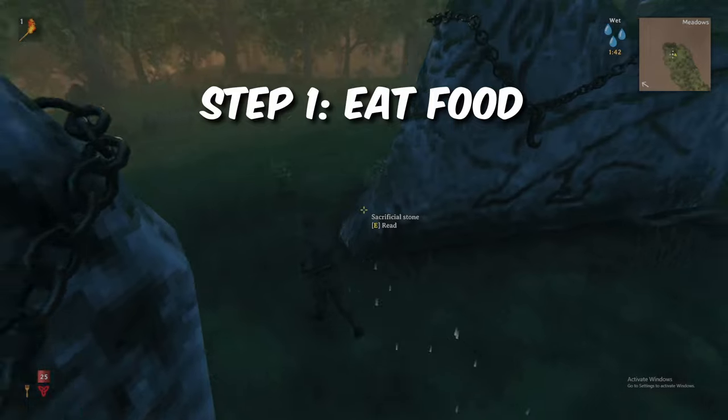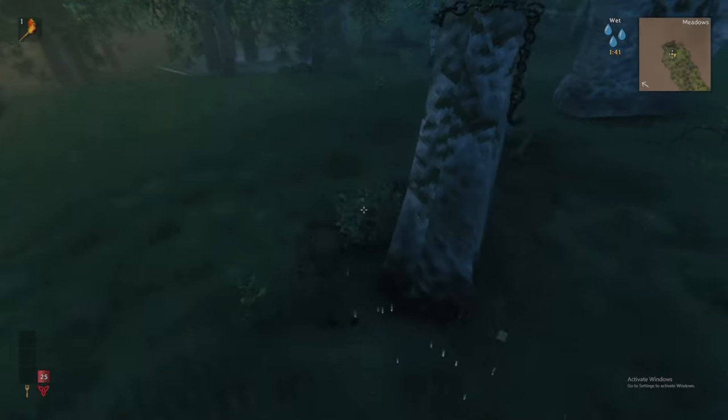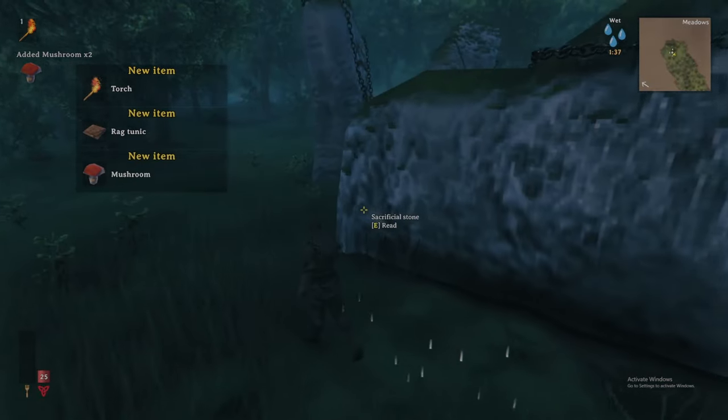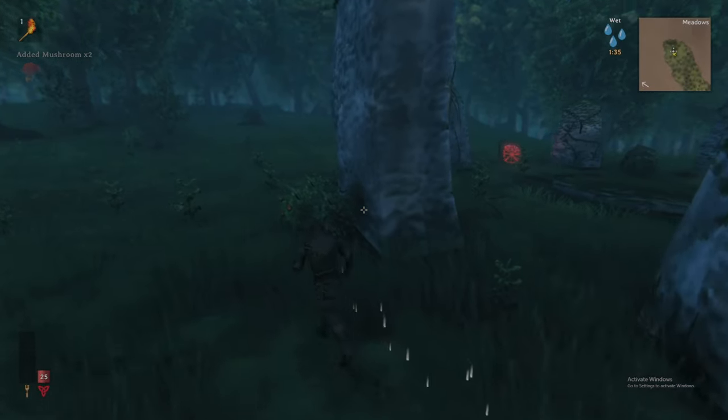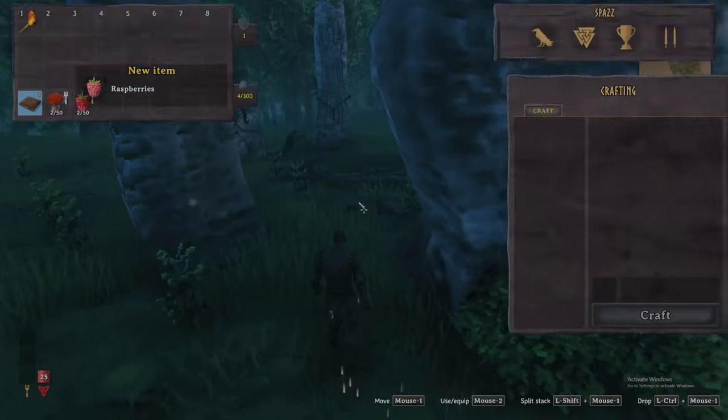First things first, food is the key to our survival. Behind the dragon and the skeleton king's giant stones, there will always be two mushrooms and two raspberries fresh for picking. Add these to your inventory with the interact button, hit tab to open your inventory and click on them to eat. We will fill that third food slot a little later.